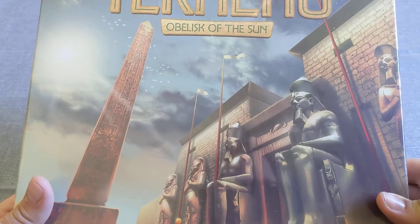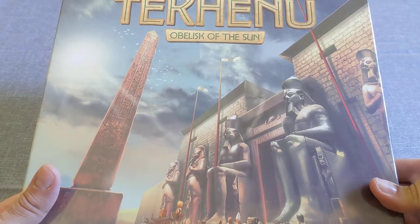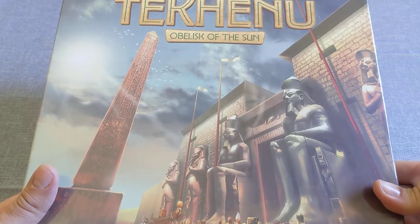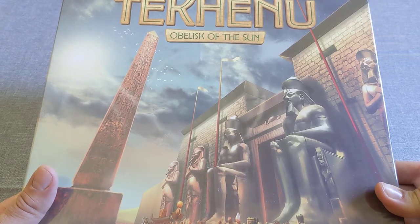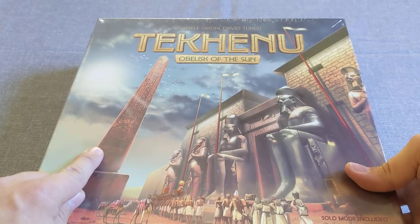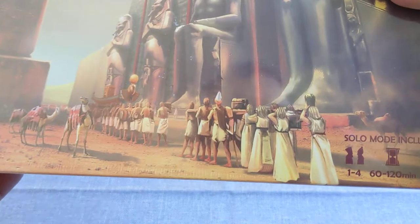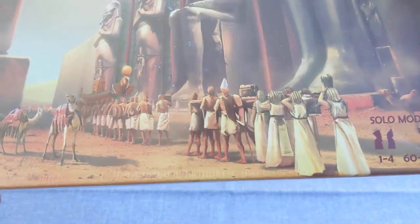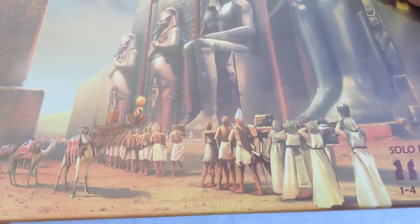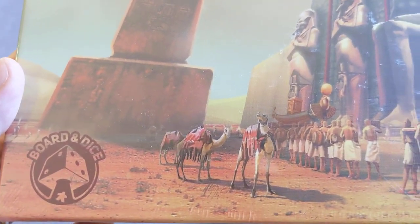On the cover here we can see that we have some big statues of guys around a building. I'm guessing this is the Obelisk of the Sun in the title. Here we have some people walking and they're holding things and some camels.